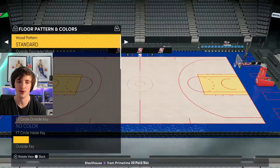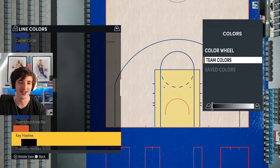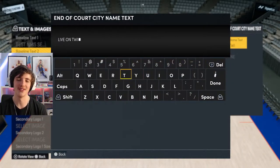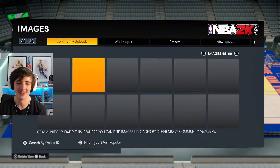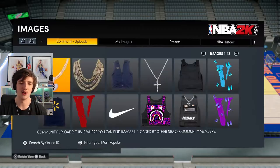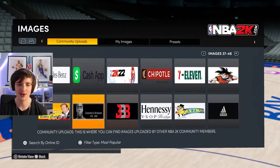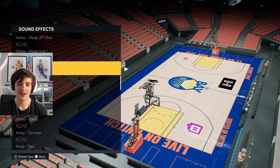I decided to go through and make my custom court so that people who come up against me will know it's me. I tried to see if there were any graphic images I'd need to avoid for YouTube. We put 'best no money spent series on YouTube' at one end and 'live on Twitch' down the other, with 'no money spent' on the sideline. I went with a Golden State Warriors Oakland Arena sort of theme — the regular Bay logo in the middle, Jumbotron logos, orange seats. I think it's a W.